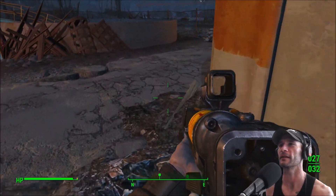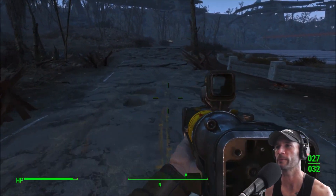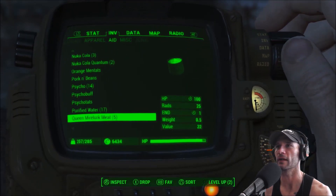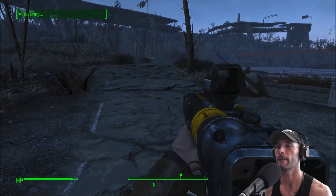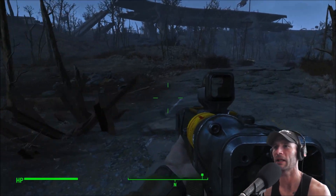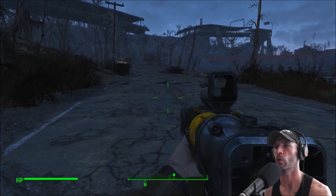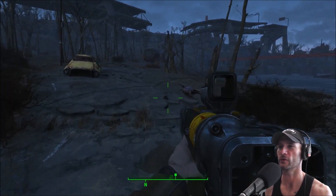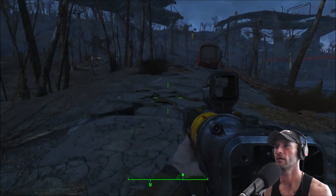I'm just wandering the catwalks again. We could fast travel to Gray Garden if we want, but let's take a little nighttime stroll. Let me get rid of that tiny bit of radiation — just RadAway, right away. And then just a quick stimpak. How many stimpaks do I have? I've been using them like candy lately. Freaking mirelurks. Here we go — and we're walking. I love how you have to tell the character to take a step up otherwise he'll just keep walking into it.